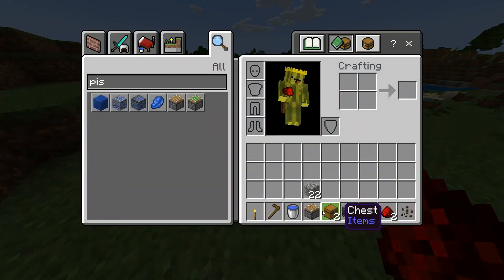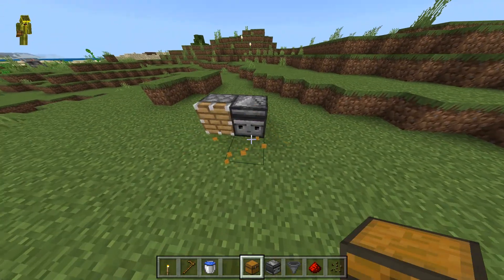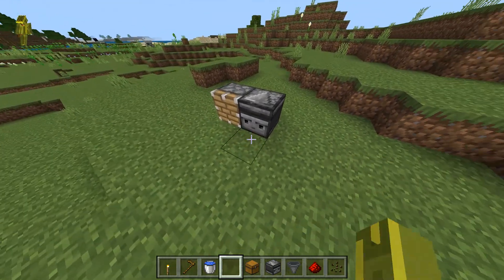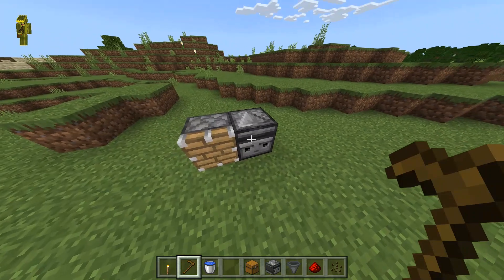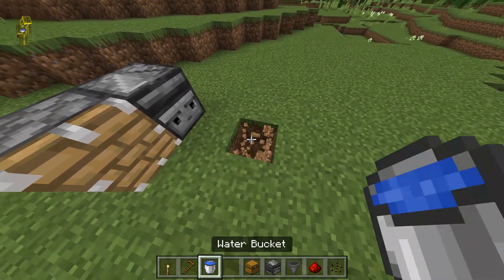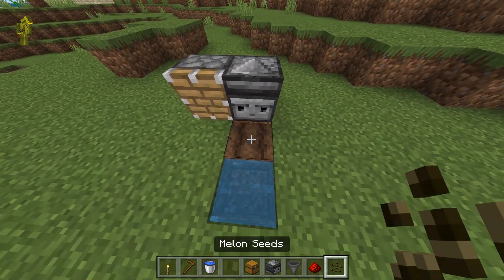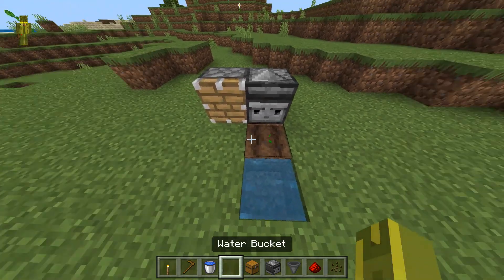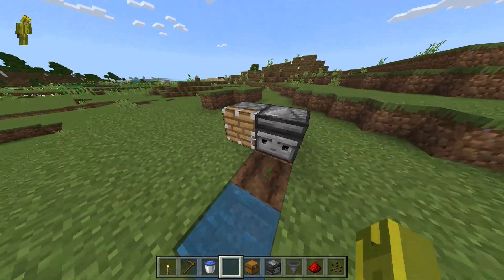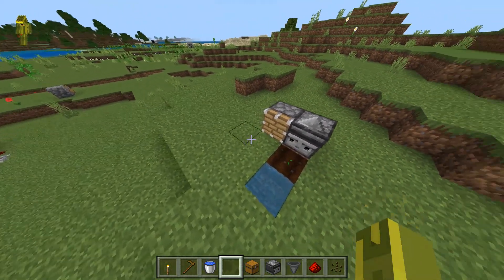When something grows or changes, the observer detects it and activates the piston. We put a water bucket there, hoe the soil, and plant the melon seed. When the melon seed grows and connects to a watermelon, it becomes a new block, which activates the observer — pushing and breaking the watermelon into the hopper.